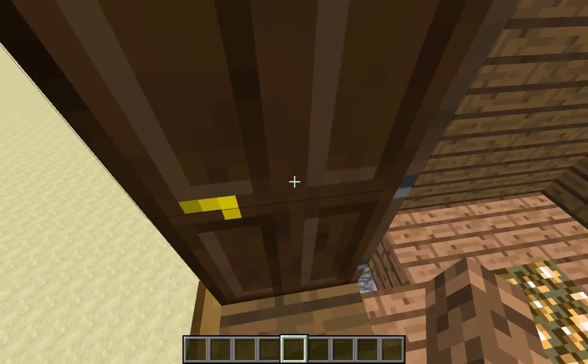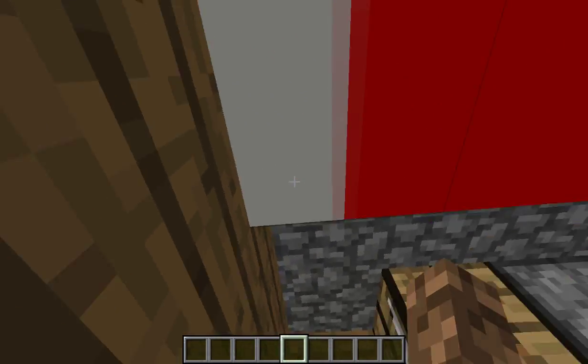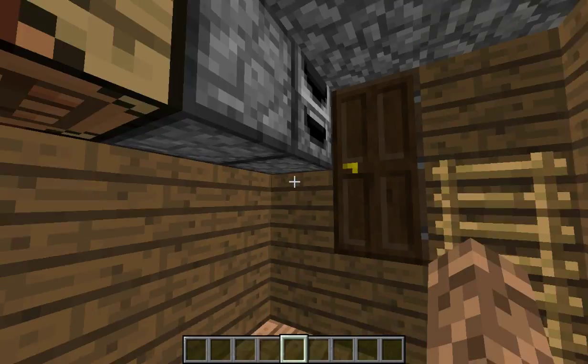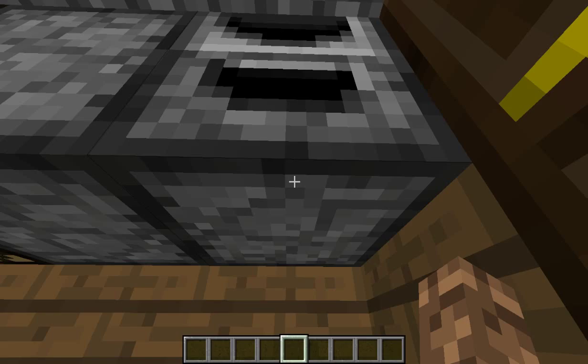Whenever you go into the house, this door is still the same way, but there is a bed texture here, an upside down crafting table — I just put that there because I couldn't get the chest. I don't mess with models. And then the furnace is also upside down.